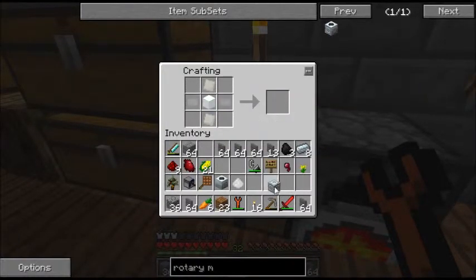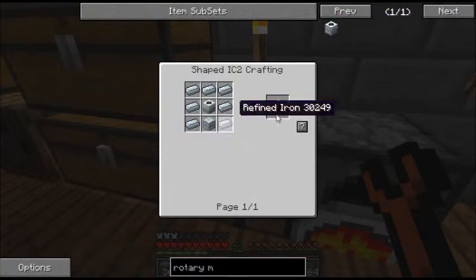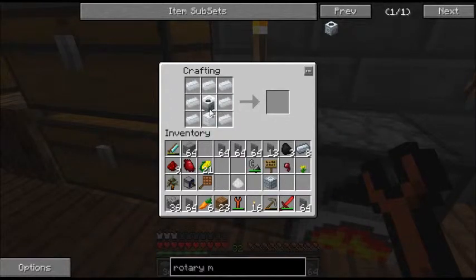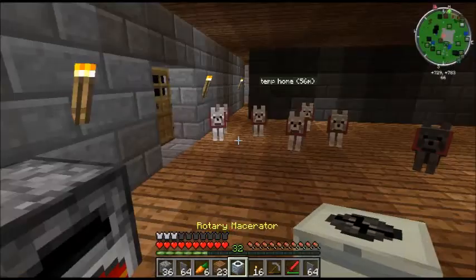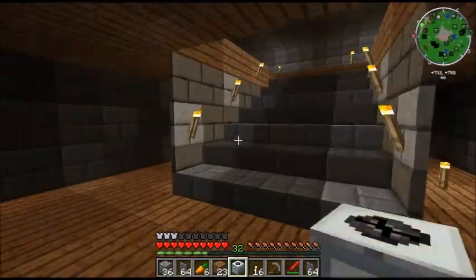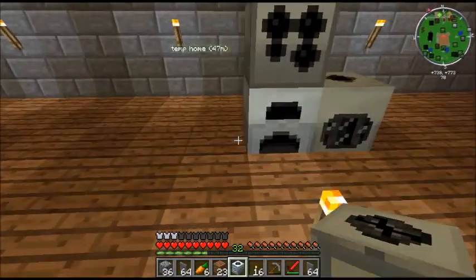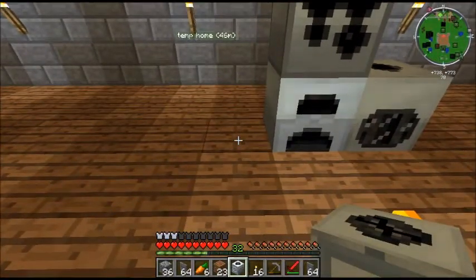So now to make the rotary macerator, which is what I'm really excited about — we're going to take the macerator, stick it in the center, advanced machine block in the bottom, and then seven refined iron. I made one too many — that's okay, we use a lot of refined iron. And then you get a rotary macerator. This is exciting. So let's go ahead and stick this baby upstairs and we'll use it.